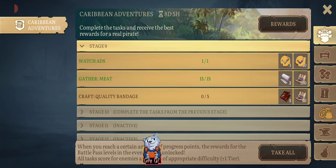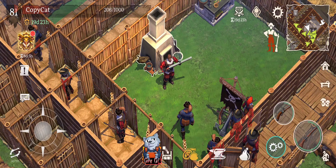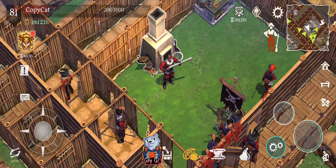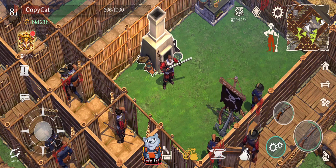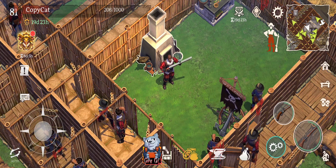I almost completed stage 9, even though I said to you guys that I wanted to do it with you. But one of the tasks was gathering meat, meaning I need to go to an area, and the other one was watching an ad. It's actually a funny thing that you need to watch an ad to get points, but it is something they're forcing us to do at this particular moment. It's okay though — it is an easy way to get points.